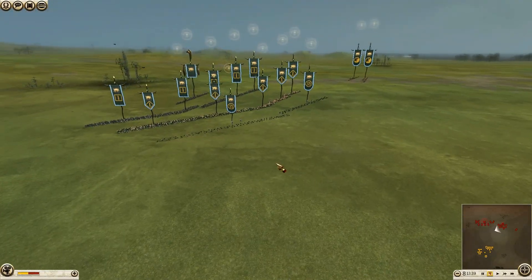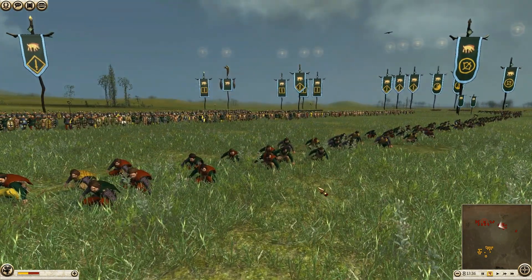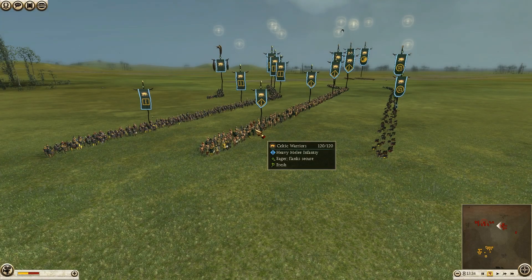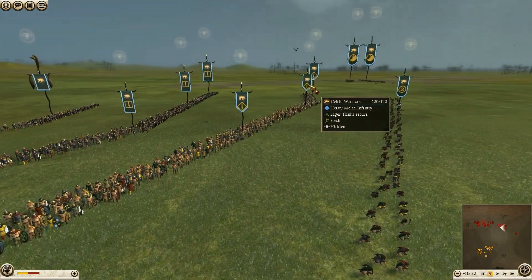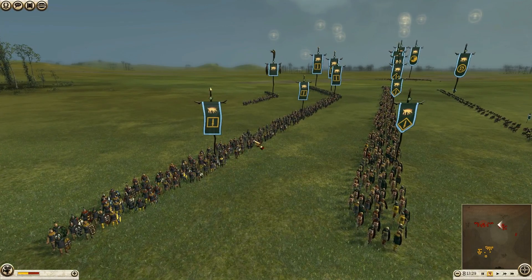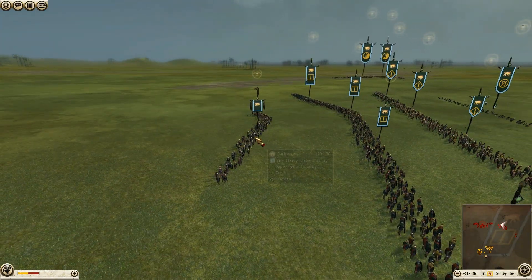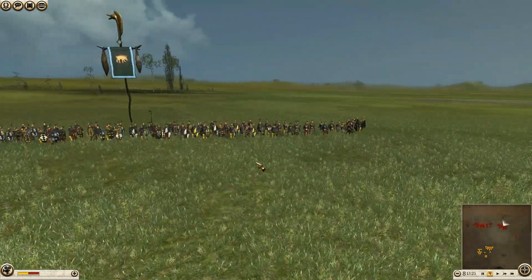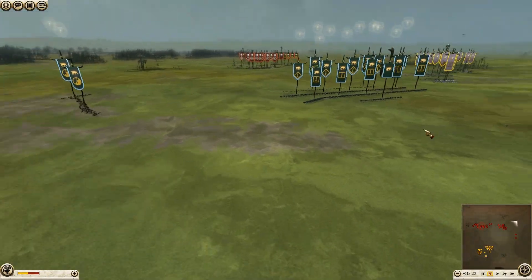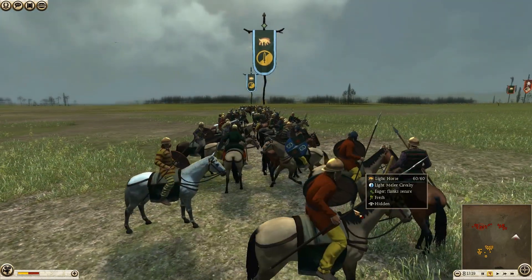What about my ally Arvarni? He has got 2 units of Gallic Hunters — here they are, hiding. Outerards, there are several units — 5 units of Celtic Warriors. And where are Owlswarms? Here they are, 5 Owlswarms including the General's Owlswarms. For cavalry he has got only 2 units of Lighthorses.